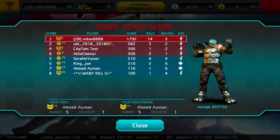Here you can see I made first place — I got the most XP: 14 kills and 3 deaths. Ahmed was my prey because I killed him five times, and he was also my nightmare because he killed me once — no one else killed me more often.